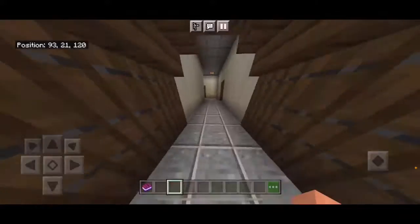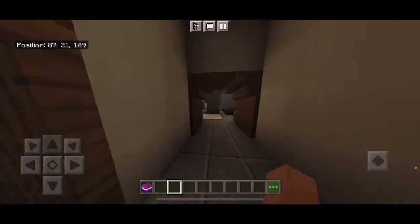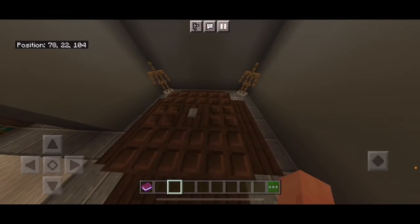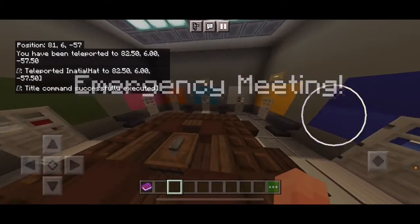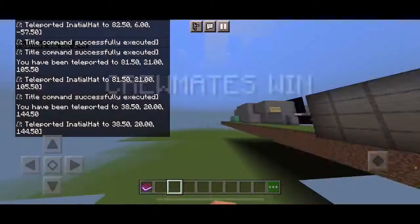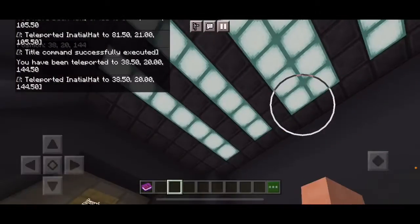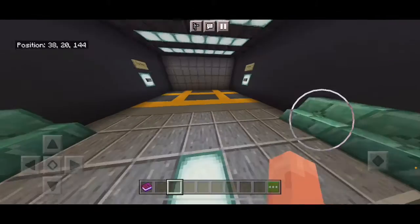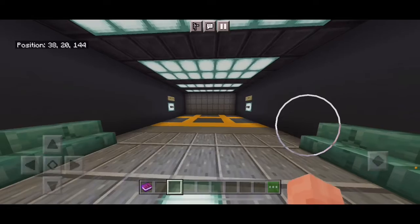Now we can pretty much end the game. Also, this is how you start a meeting — just click this button for emergency meeting. Crewmates win! That is all I have to show for this video. Thank you for watching, like and subscribe if you want, and I'll see you guys later.